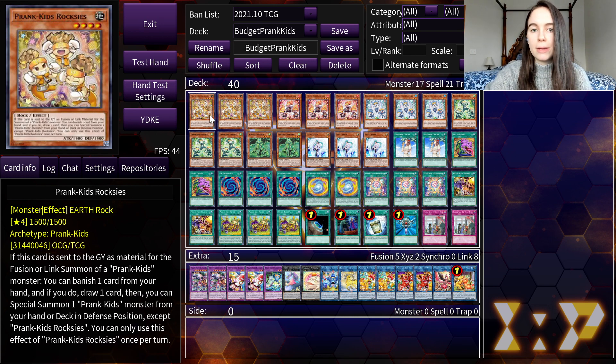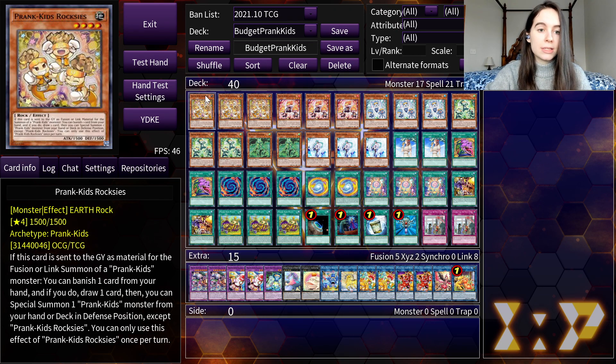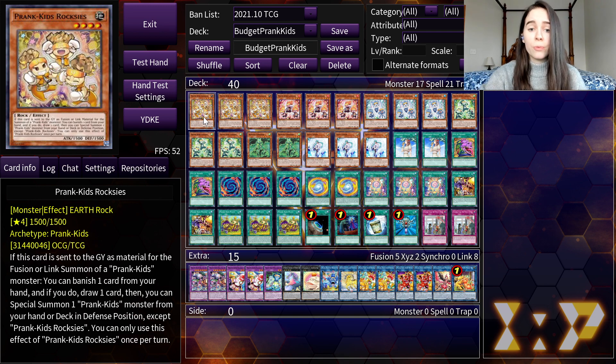All of our Prankids in the main deck share one common effect: if they are sent to the graveyard for a fusion or link summon, you can special summon a Prankids card from your hand or deck. This is great because you'll easily be able to cycle through all of their effects. They also each have one little bonus effect — their pranks. For example, Lampsies lets you burn for 500, Dropsies lets you gain 1,000 life points, and Fancies lets you send something to the graveyard. The burn and life point gain can make a big difference, especially the life point gain.